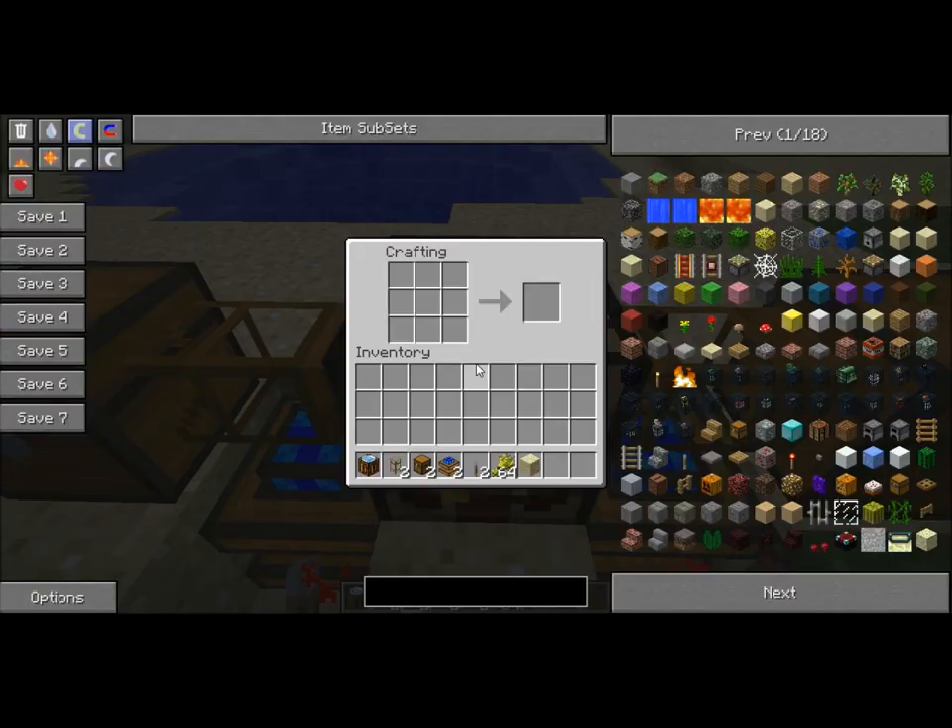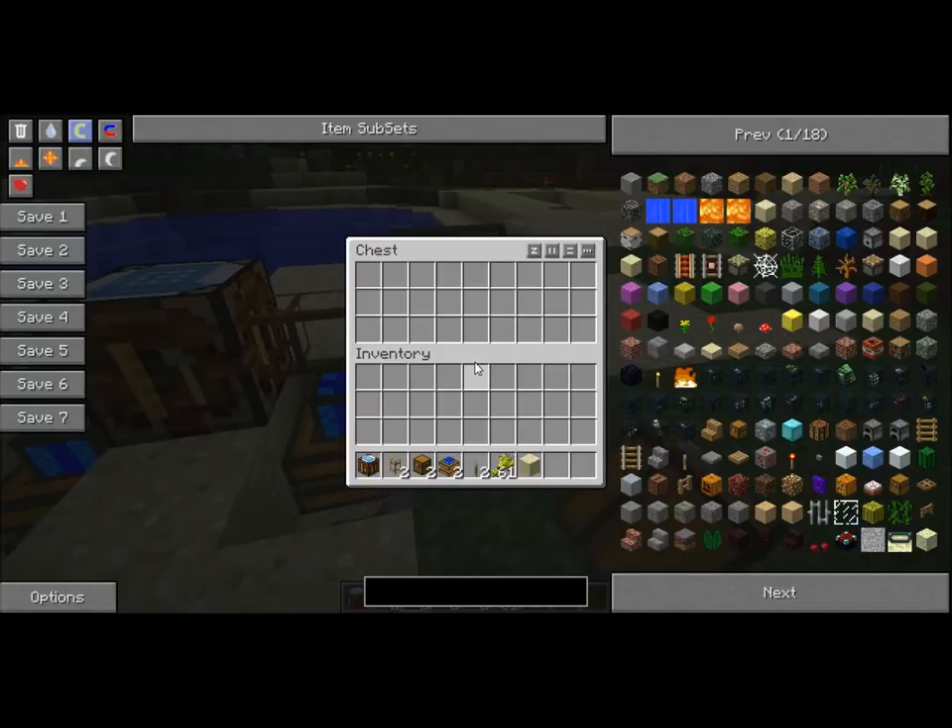You have to design what the items are going to make. Right-click the crafting table — let's say we're making bread — put three wheat across and it's going to make bread. Don't touch the bread in the crafting grid.